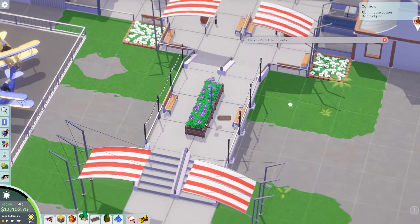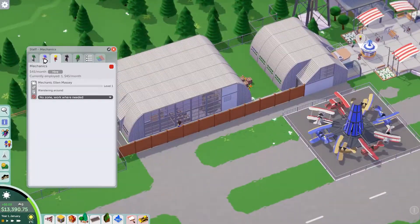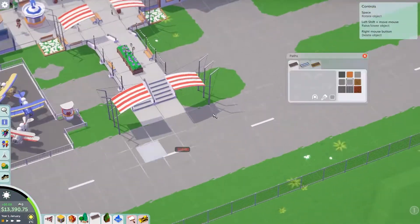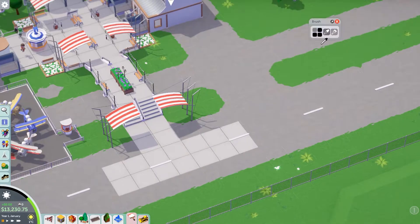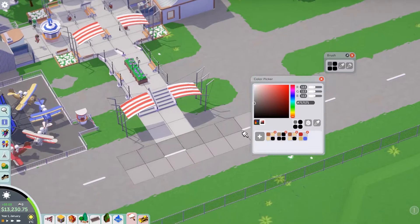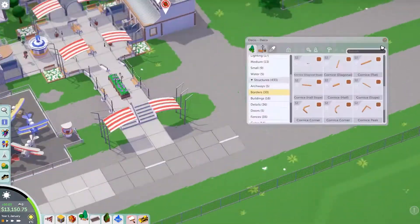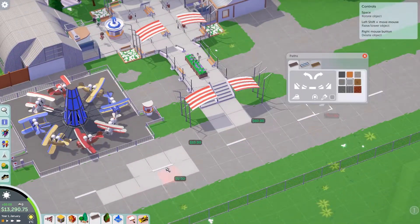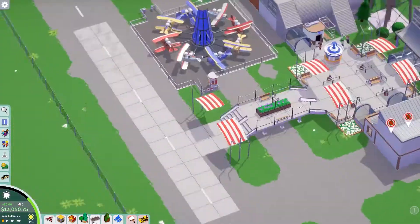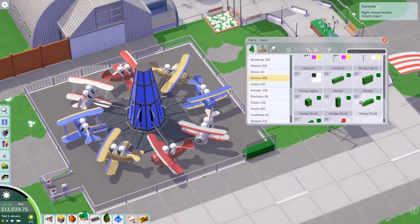Adding a few more decorations along the bridge. Normally you wouldn't be able to put lights on the inside of the bridge, but if you add a fence piece along the pathway there, then you can add lights along the center of the bridge. I felt that was a neat little trick - it's kind of hidden by the planters and I think it looks pretty good.